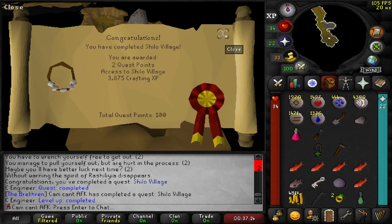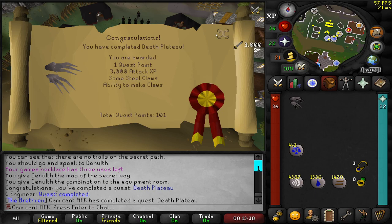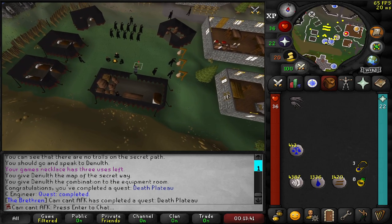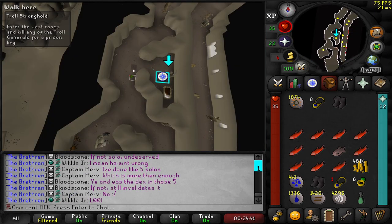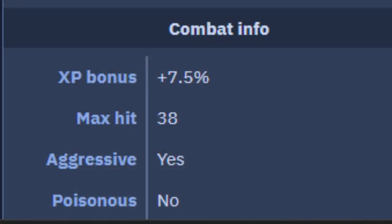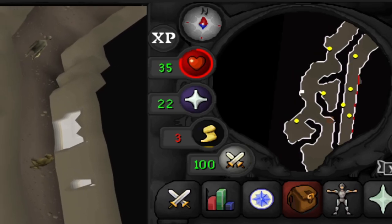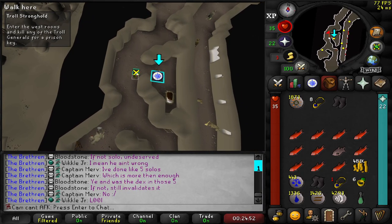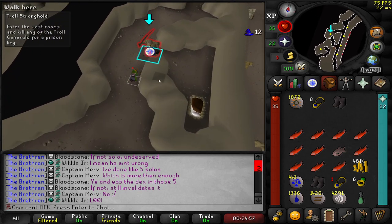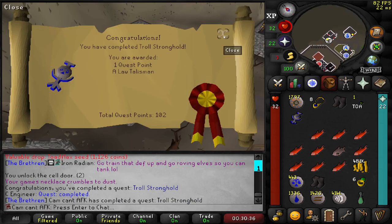That's Shilo Village complete. And with this quest we can now get climbing boots - it's going to be our best boots for a while. The troll general's max hit I'm pretty sure is 38, and my health is not 38 so I need to make sure I don't tank a hit here. Should be easy enough - there we go, got him in the safe spot. And that's Troll Stronghold completed.